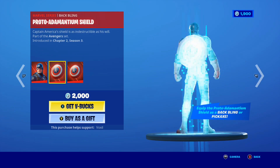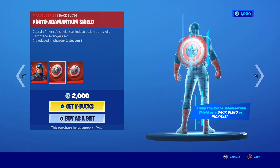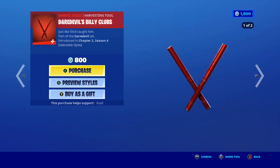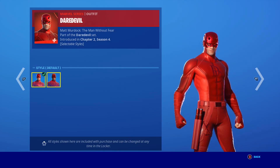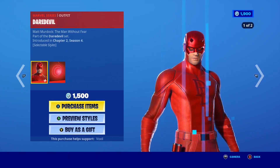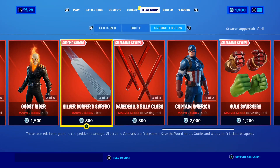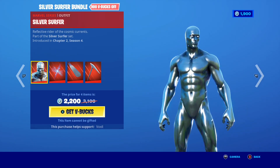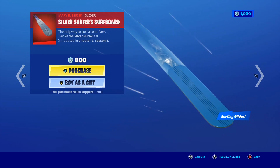Captain America is also in the shop — just like the Blade skin, his back bling doubles as a pickaxe. Moving on, we have Daredevil's Billy Club pickaxe, the Devil's Rings glider, and the Daredevil skin itself. I love the Daredevil skin because of the illustrated style — it literally looks insane, and all the Daredevil cosmetics also have that illustrated style. We also have the Silver Surfer skin making a return, along with his surfboard glider and pickaxe.